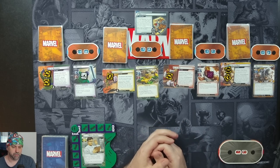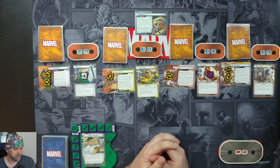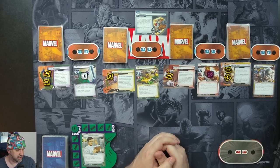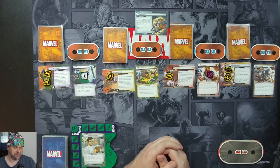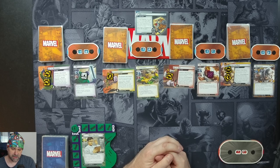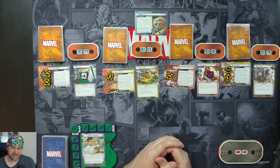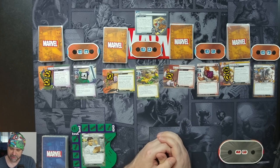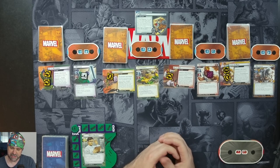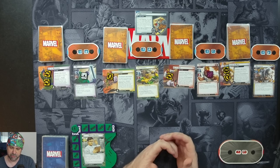They each have a side scheme which, if it reaches ten or more threat, they all do unique things. For Wrecker's Day of Reckoning, the forced response is: after threat is placed here, if there's ten or more threat, deal two damage to each friendly character and remove all but three threat from the scheme. Thunderball's Thunderstruck: after threat is placed here, if there's ten or more threat, stun each friendly character and remove all but three threat. Piledriver's Pilot On: after threat is placed here, if there's ten or more, each player discards the upgrade or support they control with the highest cost, then remove until there's only three threat remaining.